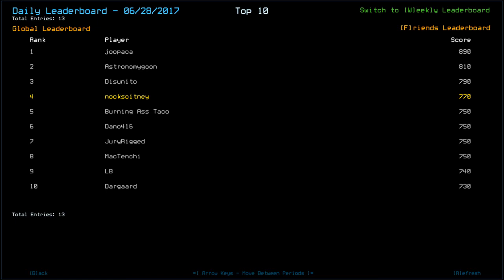There could be players with a higher starting drone health than myself, possibly lower as well. We got Japaka there with 890 - he has to have had ship scan, astronomy goon, and disunito. Then we got Bonus Taco, Dano, Jury Rigged, and Mactenshi, who I guess only got two scrap from the century. LB is a bit puzzling to me; I think he may have taken some damage - he's definitely got more than one scrap from the century but looks like he could have taken about 10 hit points of damage. Then we got Dangarad underneath with 730 with a sole scrap from the century.